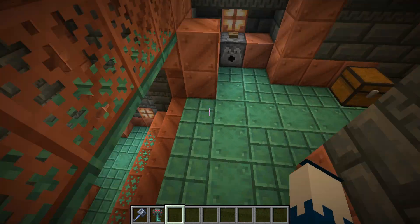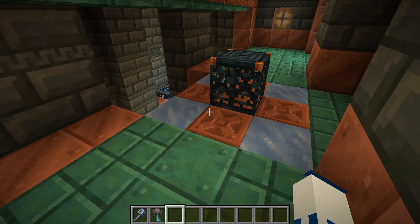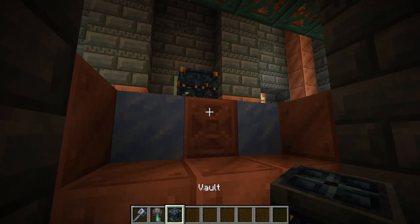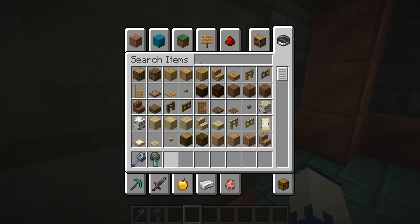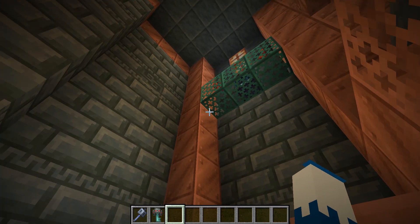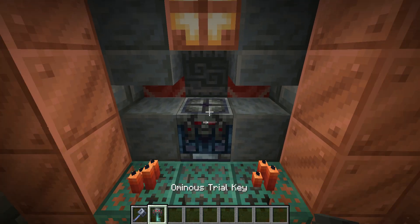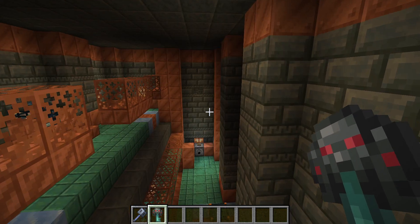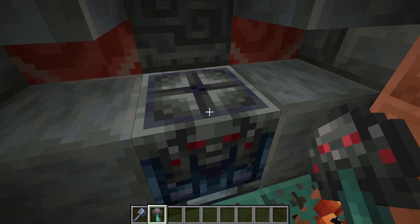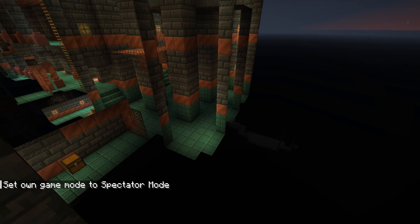First, you're going to want to find the Trial Chambers, which is the new addition in 1.21. They have all these vaults and spawners, but the vault you want to look for is the one surrounded in red candles. It just says vault, but it's the special rare one. You're going to need an ominous trial key to be able to open it — though I've already opened this one, let me go find another one.